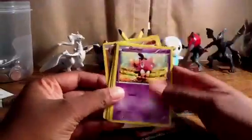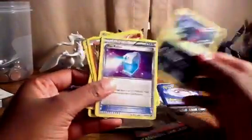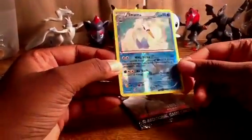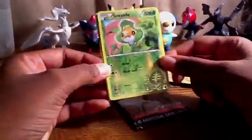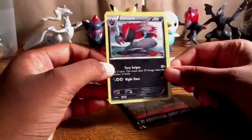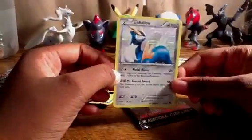In this pack we got a Joltik, Gothita, Purrloin, Cottonee, Zorua, Max Potion, and a Great Ball. Here's the reverse Swanna — like I said, these are very nice reverse cards — and a reverse Sewaddle.